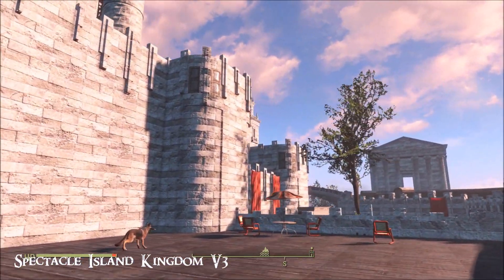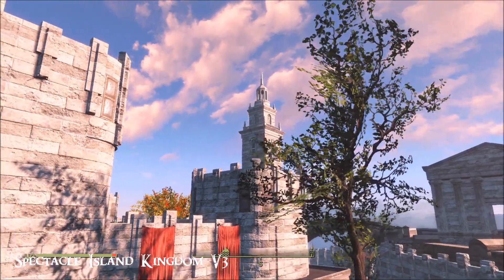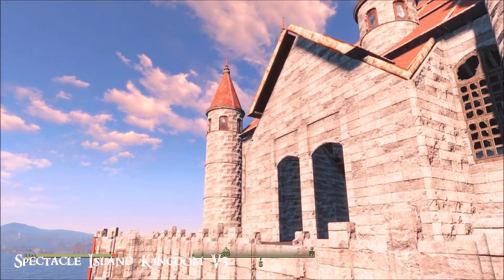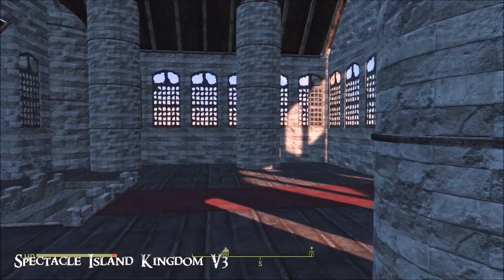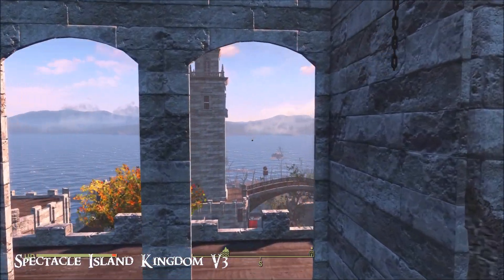Let's get up there and do this the easy way - also at the very top, in the top rooms, there's a random chemistry station and a cooking stove. I don't quite know why they're here - I guess just to give you a helping hand, save building it yourself. You can just move it elsewhere.